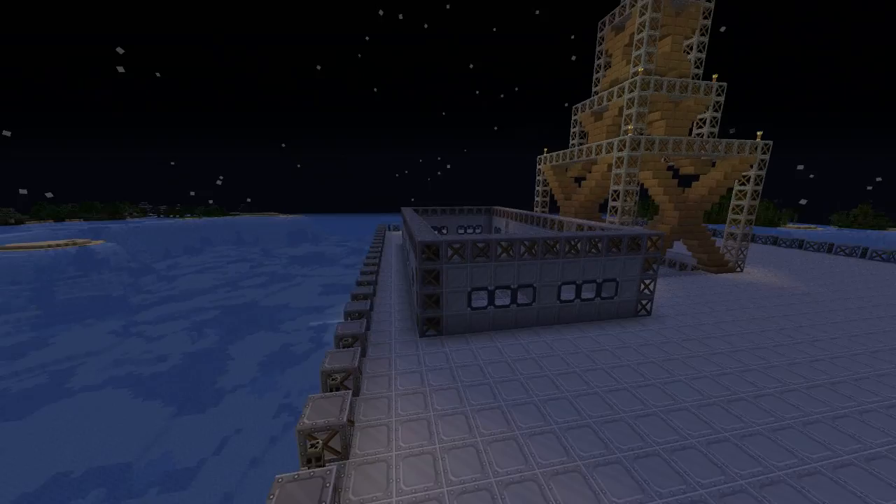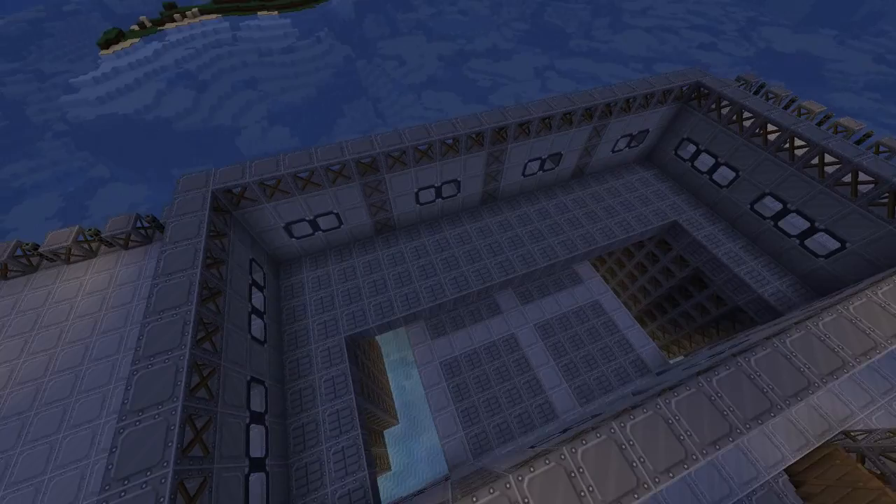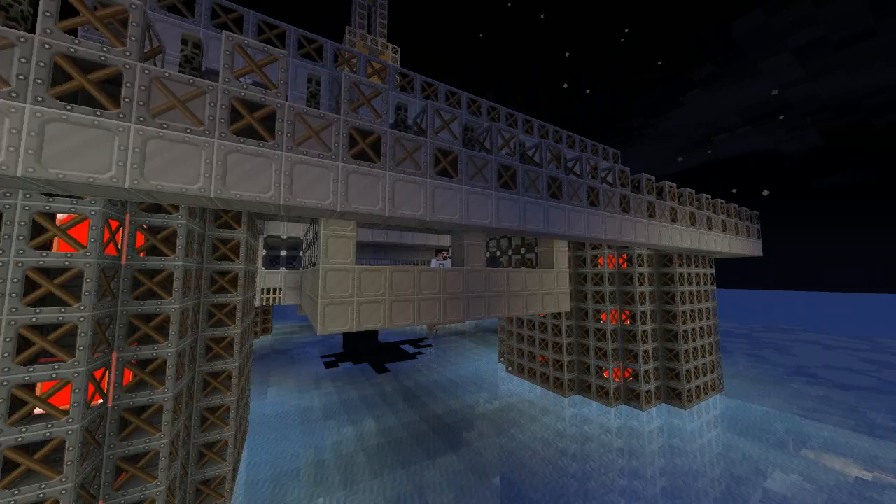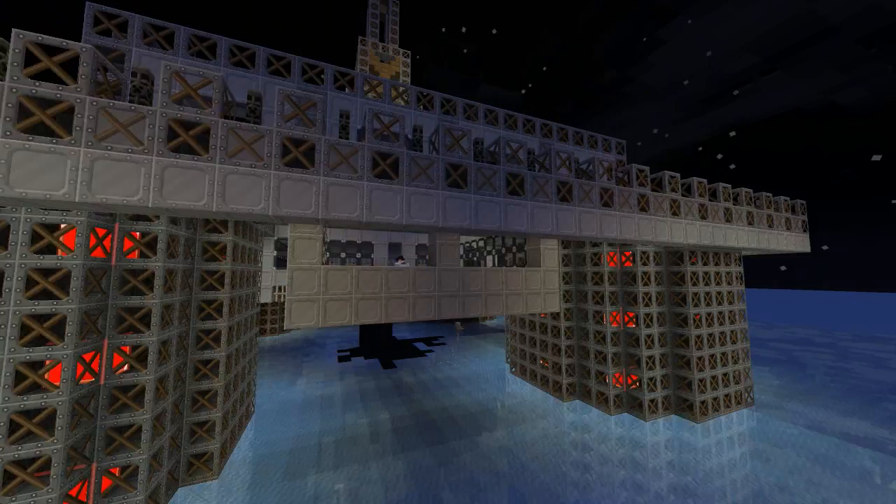We're going to go one floor higher than you see here, so in total it's going to be a three-floor residential area, complete with canteen, bedrooms, and maybe a pool table, big TV. We need to make sure that the guys - and the women - of such industry can relax and take it easy, get some R&R in between their shifts.